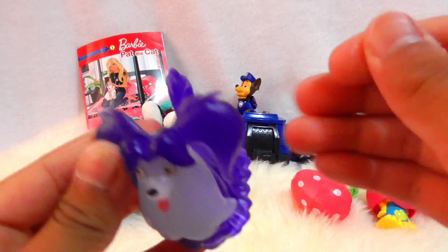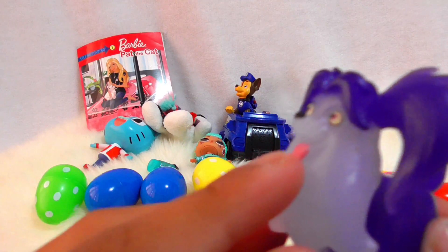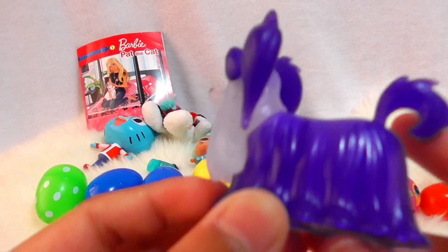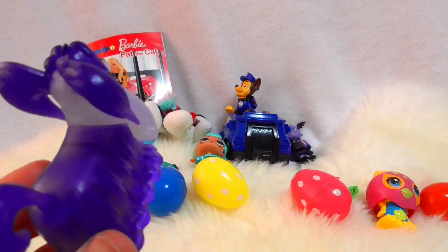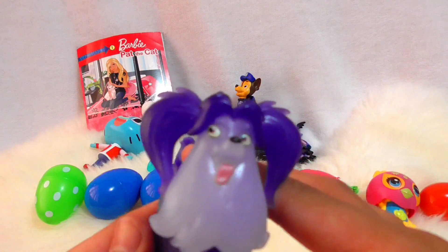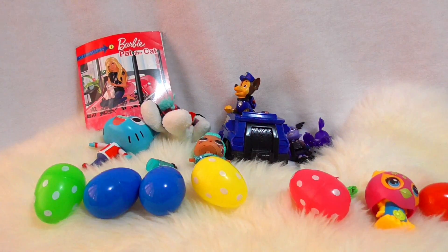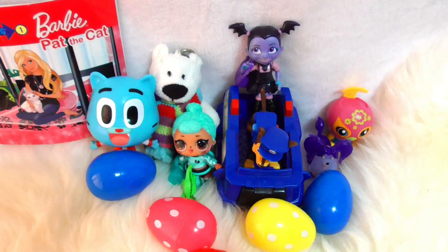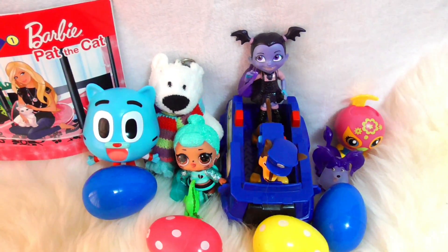And we also have Vampirina's dog, Wolfie. So here she is — she has her big ponytails, all of her fur, and her little tongue, and her tail. It doesn't look like she has legs, but she has legs because her fur is super big. Okay, so here's Wolfie. That's all we got for today guys — see you next time. Bye bye!